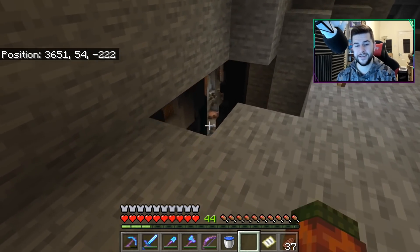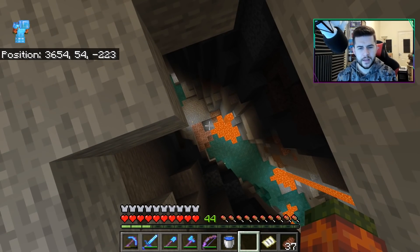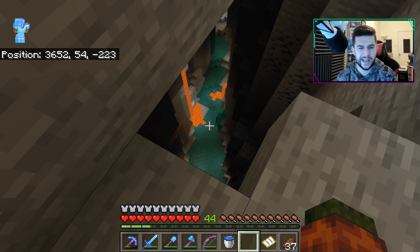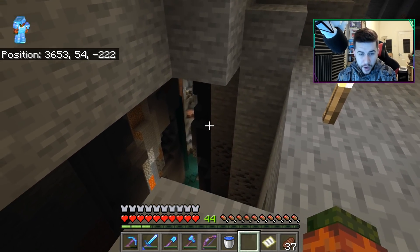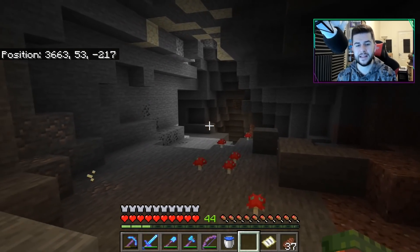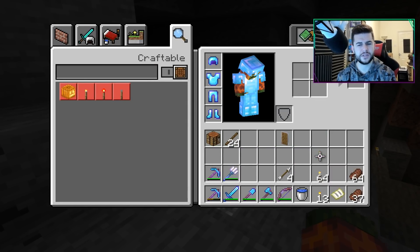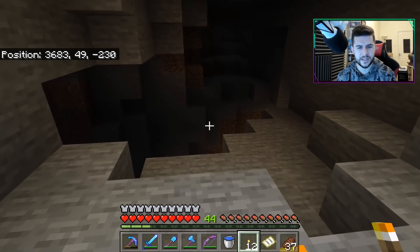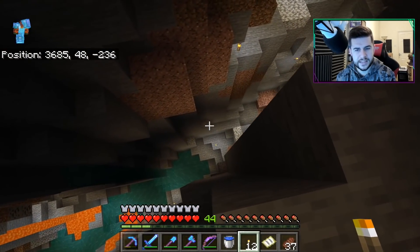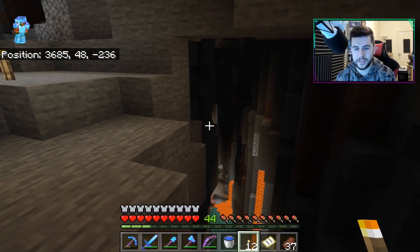There is a ravine right here. I've been here briefly. There wasn't really anything down there because it doesn't go to Y-level 10 or 11, so there's nothing in terms of diamonds. There's a lot of iron here that I've not taken — I kind of saved it because I want to do a mining expedition episode again. We did manage to find a second mineshaft, and it is down here.